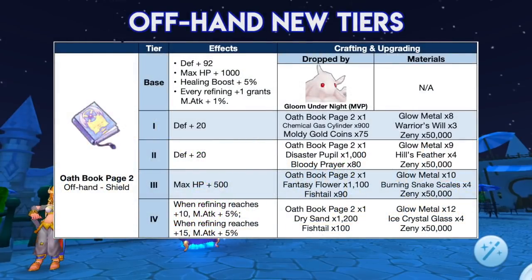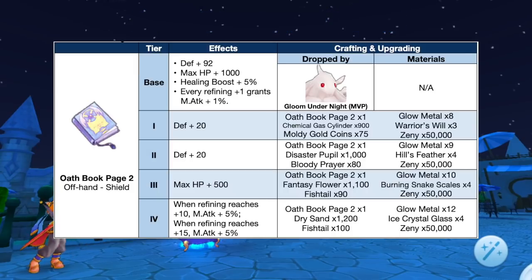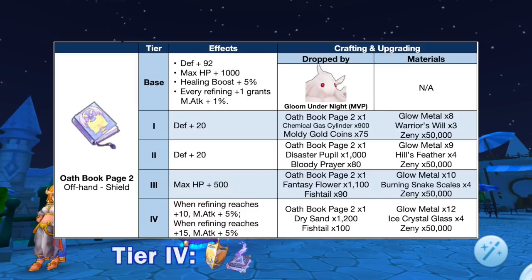First up we have the new tiers for Oath Book Page 2, which is dropped by the MVP Gloom Under Night. It can now be upgraded from tier 1 to tier 4 using the following materials. Notably, it will give 5% magic attack at both plus 10 and plus 15 refinement levels. A tier 4 Oath Book Page 2 will be used as a secondary equipment for the synthesis of Life Magic Book, Exorcism Bible, and Sacrifice Book.